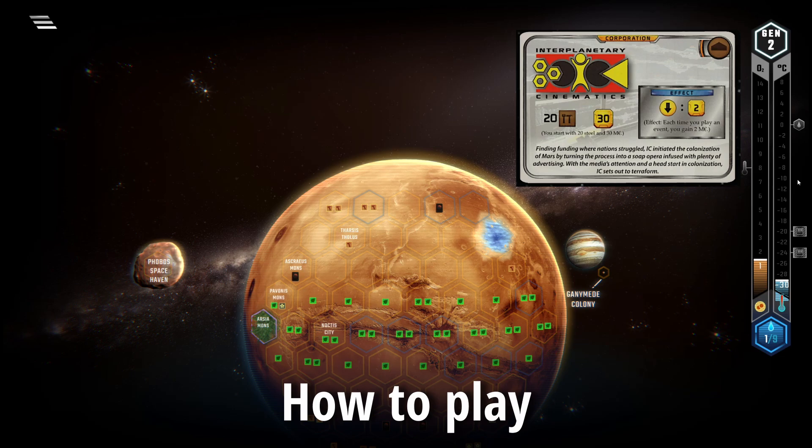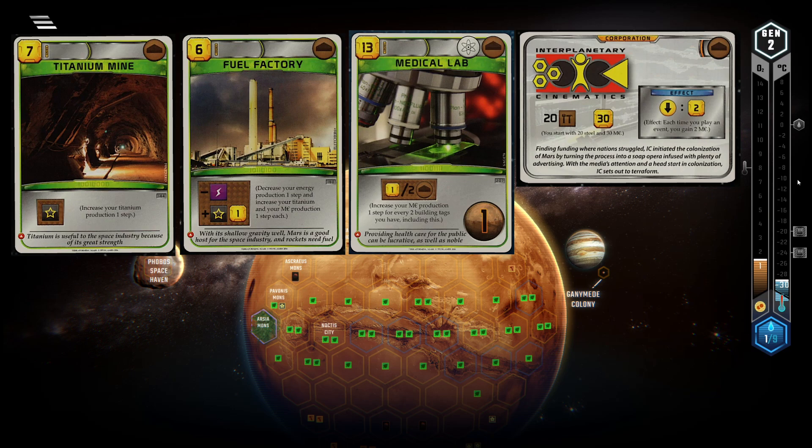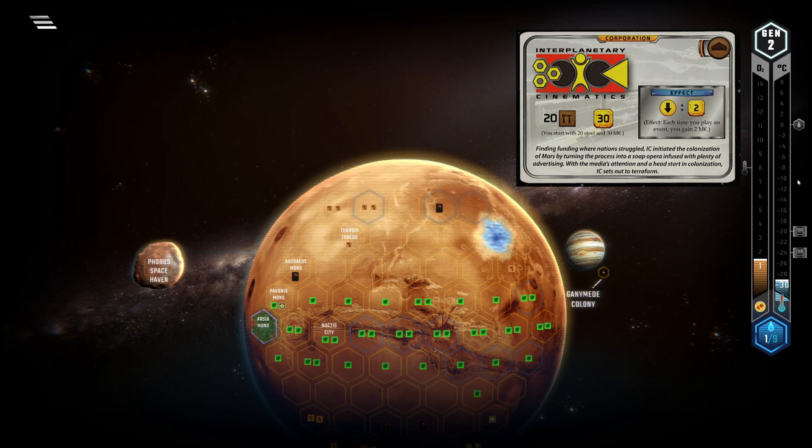As I said in the last section, you should focus on economic building tags in the early game. In the best-case scenario you should play some that increase your MC or titanium production. Why? In the mid to late game you will have used up all the steel you started off with, and then you want to get some use out of your other bonus. Event cards are never also building tags, meaning steel production isn't useful in this regard, but MC production is.